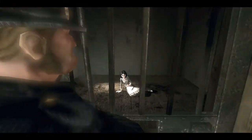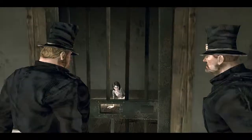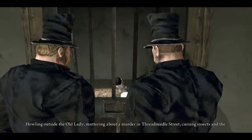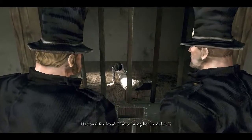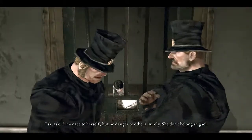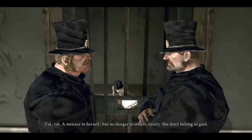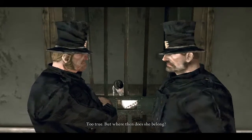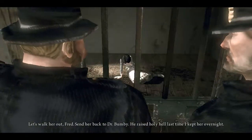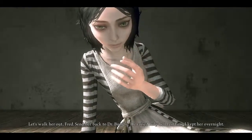Coming a regular this, Nick Alice. We'll see this time, Fred. Howling outside the old lady, muttering about a murder in Threadneedle Street. Cursing insects on the national railroad. Had to bring her in, didn't I? Menace to herself. No danger to others surely. She don't belong in jail. Too true, but where then does she belong? Let's walk her out, Fred. Send her back to Dr. Bambi. He raised only hell last time I kept her overnight.